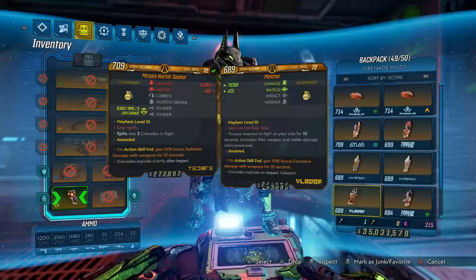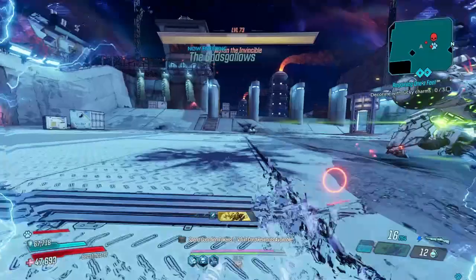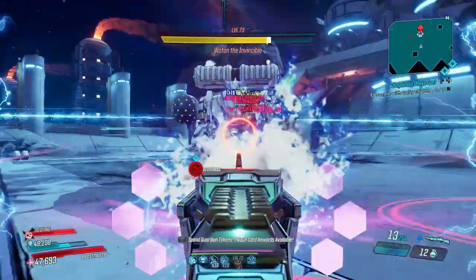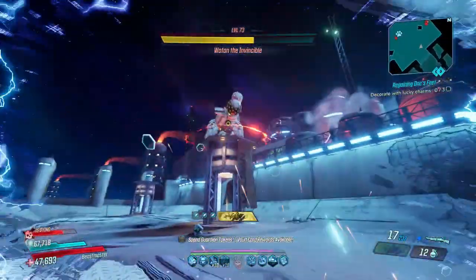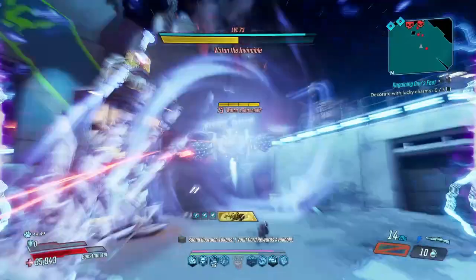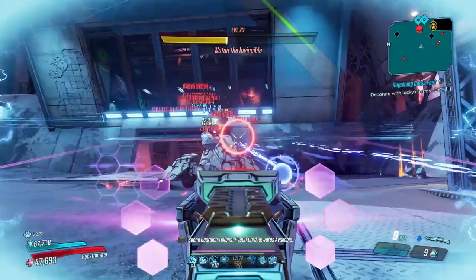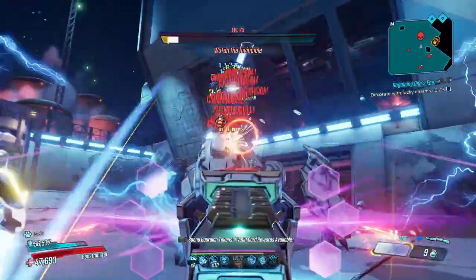All right, I am making an executive decision for Wotan. I'm going to put on my mesmer that has corrosive ASE. All right, ladies and gentlemen, you already know what time it is. It's time to do the Wotan smack it down. We gonna make him look like a clown. Dude, this thing is absolutely chewing through Wotan's entire existence right now. I'm telling y'all, this Conference Call plays no games. It's so good. Wotan's splitting up — split in the worst possible fashion because I was in the midst of a terrible, gracious reload. You're not safe. Bye bye, Wotan. I'm telling y'all, this Conference Call plays no games.